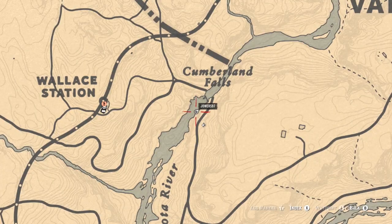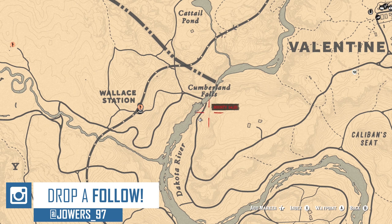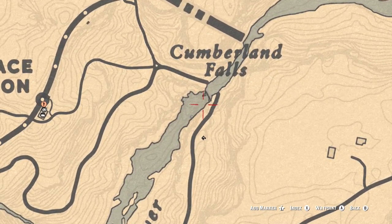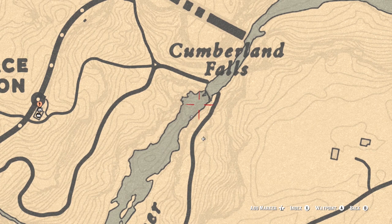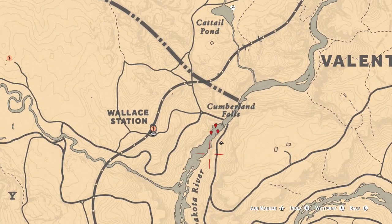This location is just beside Cumberland Falls — there is a gang hideout that occasionally comes around, and it was actually the first time I ever had to deal with it there. Clear that out, then come to the middle here or just at the bottom of the waterfall. You'll find three different fish spawn locations, and the main thing is you get sockeye salmon. Once you're done, head over to Valentine and sell at the butcher. I hope you guys enjoyed — don't forget to like and subscribe!